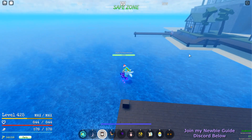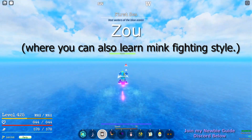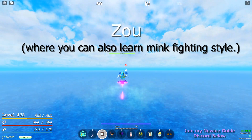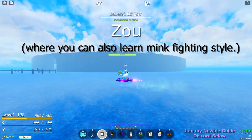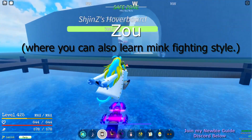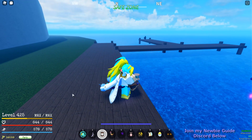The next island will be the Land of Zo. From Shells it's just between southwest and west, but slightly to the right. Here we are — this is also known as where the Mink tribe are, and this is where you can gain the main combat fighting style. This is Land of Zo.